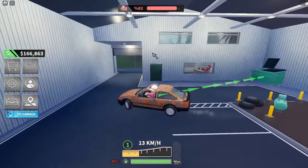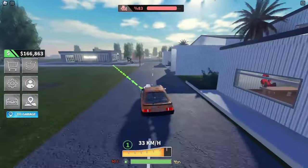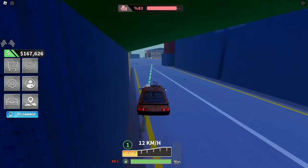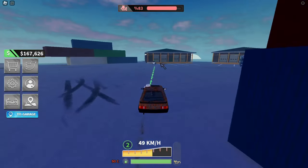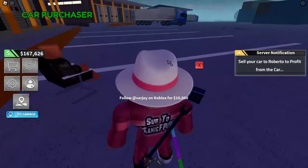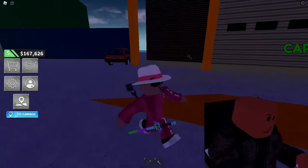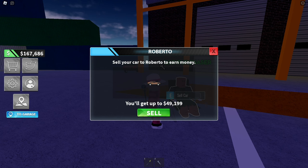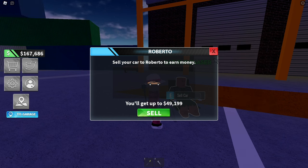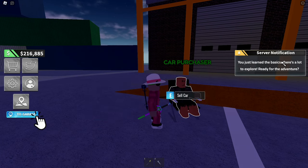Let's head to our designated area — maybe this is where we can spray the car. We're so much faster now with the radiator — I think it was worth it. This warehouse is the car purchaser — Roberto is going to buy my vehicle. We spent 20 grand on the radiator and 5,000 on the car, so 25,000 total. We earned 49,099 dollars — I'll take that as a W. We're at 200,000 now. You just learned the basics!